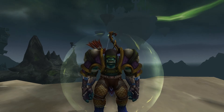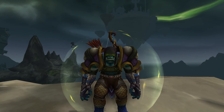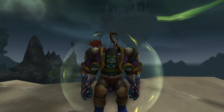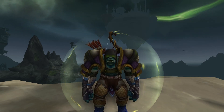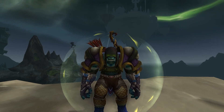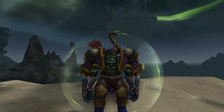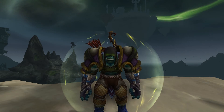From 760 on up to 800, you're going to use the Demon Steel Waste Guard pattern. That's going to call for 8 Demon Steel bars each, 20 Unbroken Tooth, and 3 Blood of Sargeras.